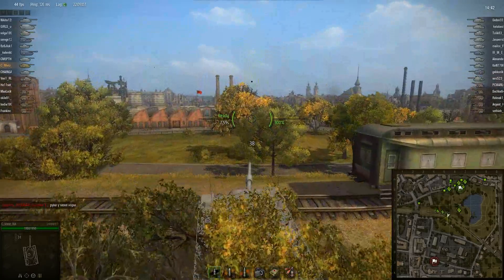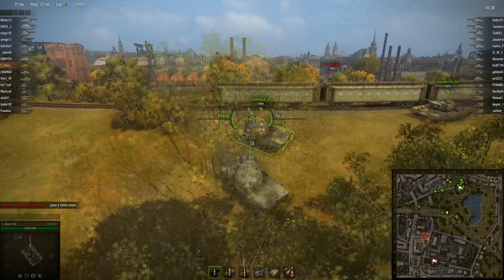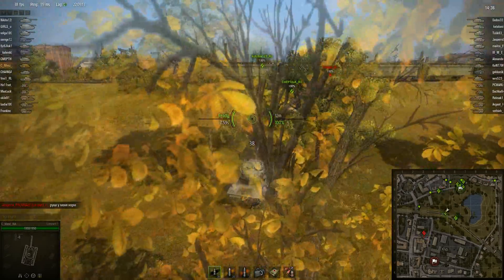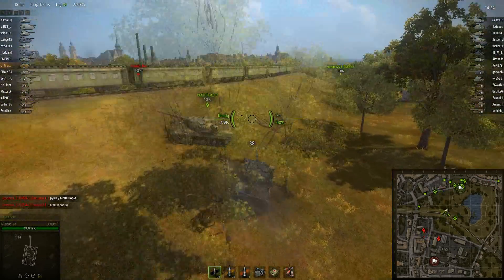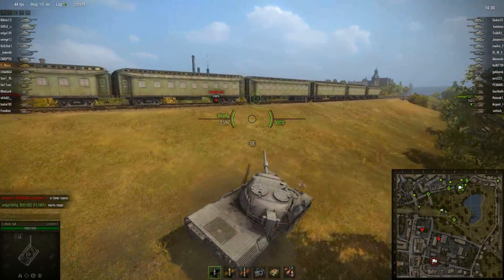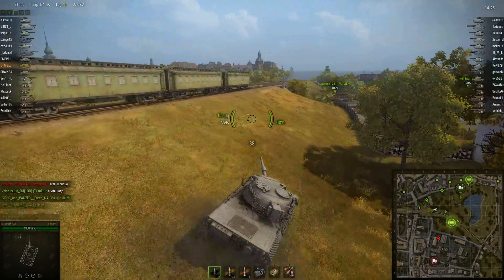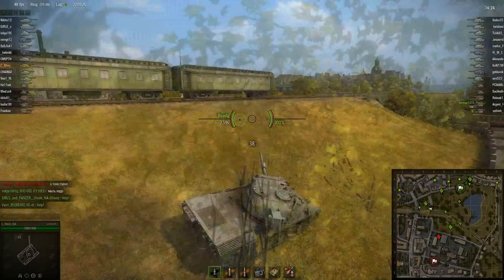But it isn't a real good close-range tank since you have absolutely no armor. Even the mantlet is very weak, so you don't want to rely on bouncing any shots. Even tier 7 and tier 8 tanks can chew through your frontal armor easily.